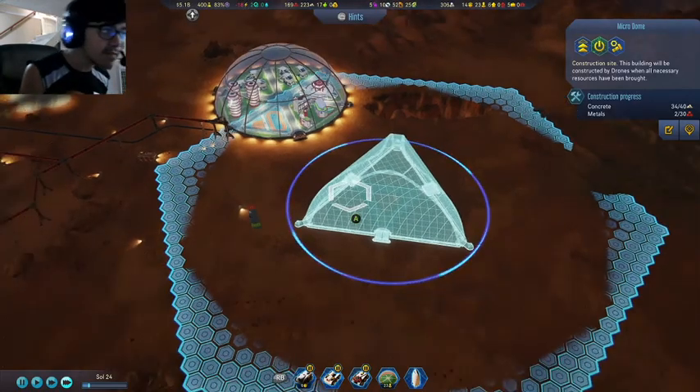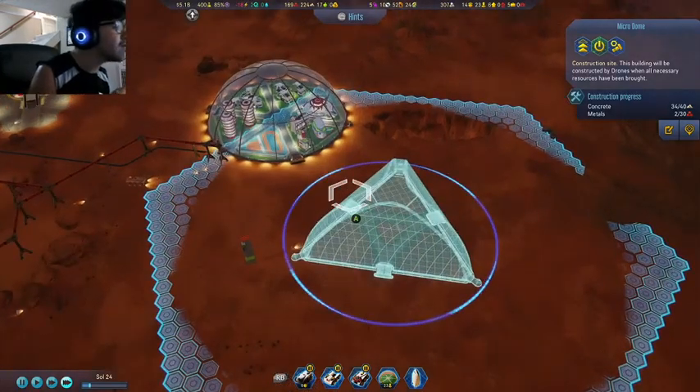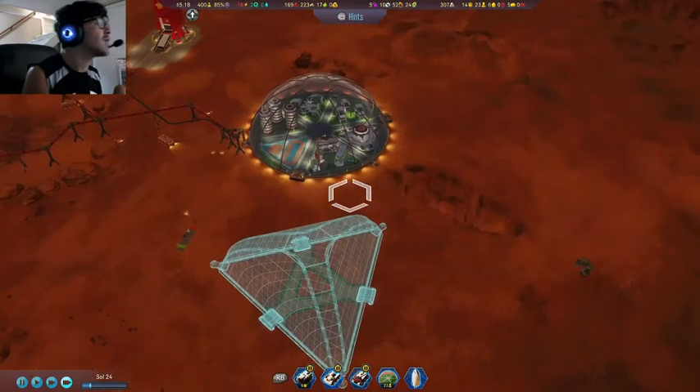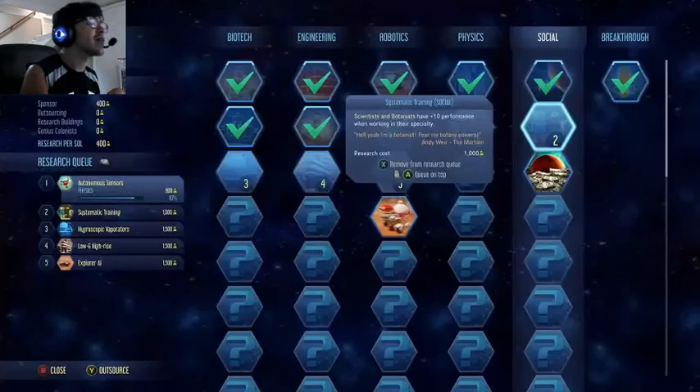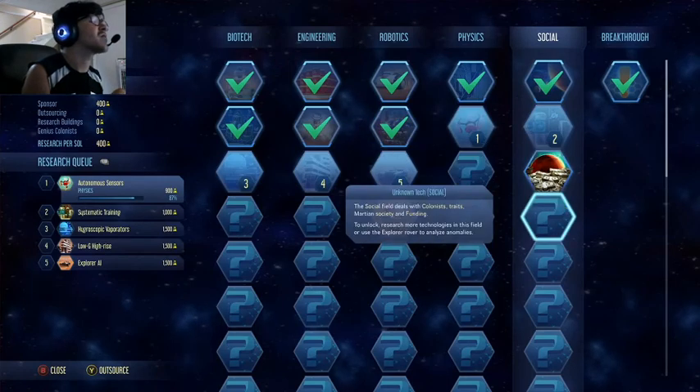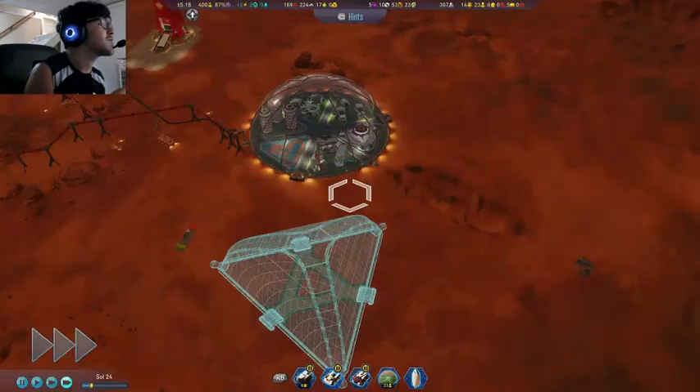In the last video we started building this micro dome because we wanted to get a school and maybe a Martian university online. As you guys know, Martian universities we can't get yet — we have to get further down the social tree — so we are waiting for research to happen.